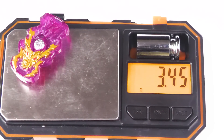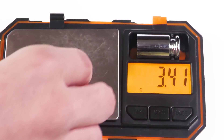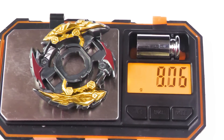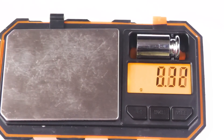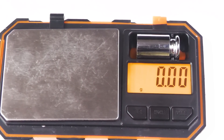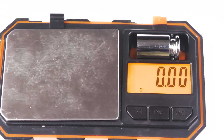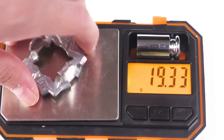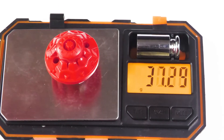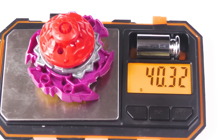Chip is 3.45 versus this one which is 3.41. For the base, the black one is 8.72. A little bit of a difference there. Together now, 12 grams. Remember when they used to be heavy? 9.33. It is a little bit below average, in all honesty.